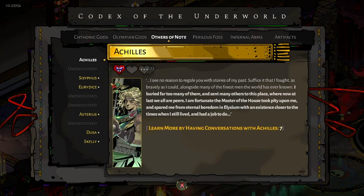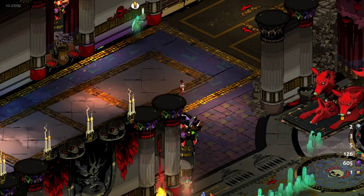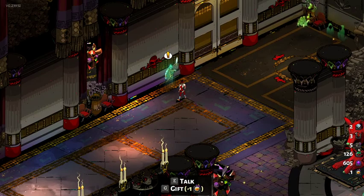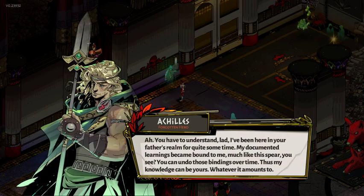There are many of these we have not looked at. After having just had a very short discussion — Achilles, sir, there's something I've been wondering about your codex. The words are yours and yet it's through my actions that I'm able to absorb them — is that how mortal scriptures always work? 'You have to understand, lad. I've been here in your father's realm for quite some time. My documented learnings became bound to me, much like the spear. You can undo those bindings over time — thus my knowledge can be yours, whatever it amounts to.'